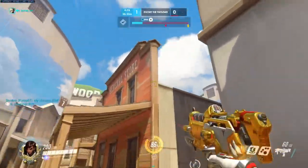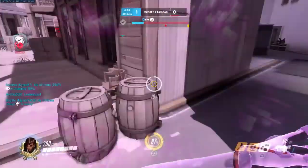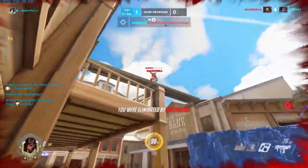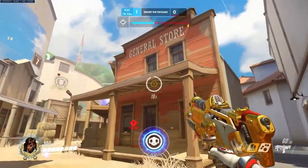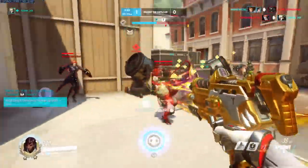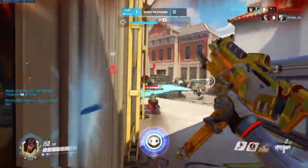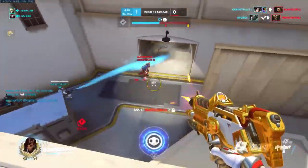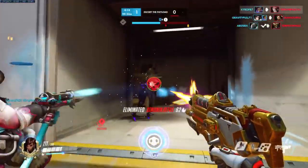Your second objective has to do with your specific role, such as flanking, healing, getting picks, or creating space. Break your hero's objective down into simple steps and you'll always know what to do with them. For example, with Sombra my main objectives are to get my EMP fast, hack either a tank or healer, contest the objective, and distract the backline. By keeping these things in mind, I know I'm always doing my job and I don't try to do another person's job.